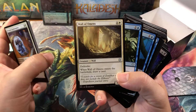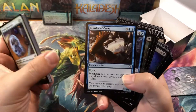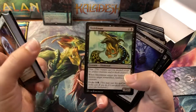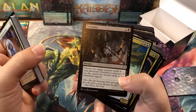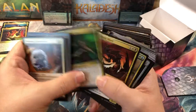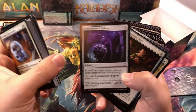Wall of Omens. Forbidden Alchemy. Merfolk Looter. Mole Drifter. Murder of Crows. Propaganda. Plaguecrafter — that's a rough one. Reassembling Skeleton. Shrikmaw. Unburial Rites. Victimize. Cloudblazer. Dreadbore. Obsessive Stitcher — I love that card. Necrotic Sliver. Vanish into Memory. Arcane Signet. Burnished Hart. Commander's Sphere.